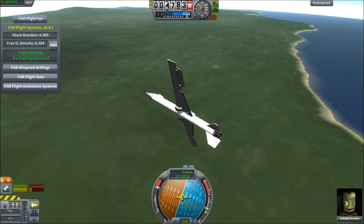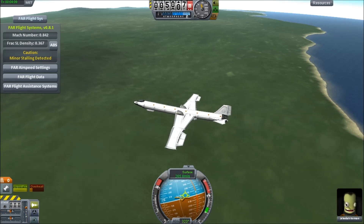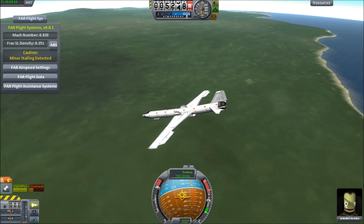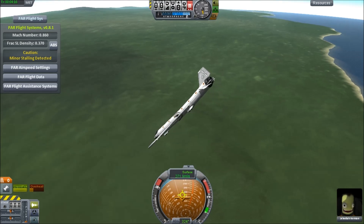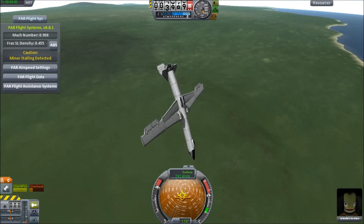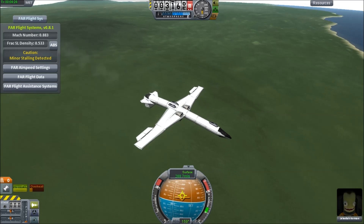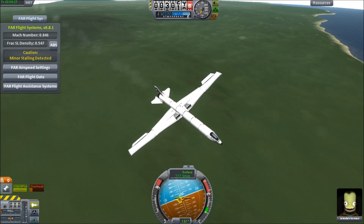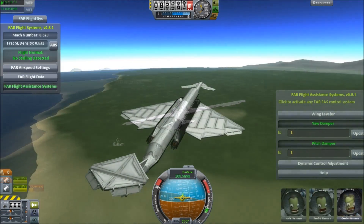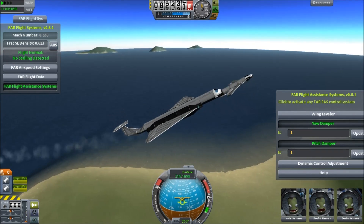Let's try doing an outside loop. Notice those negative Gs — Jebediah is a true superhero because normal people would red out at that point. Most people red out at about minus 3 Gs, but he was clearly handling minus 9 there.